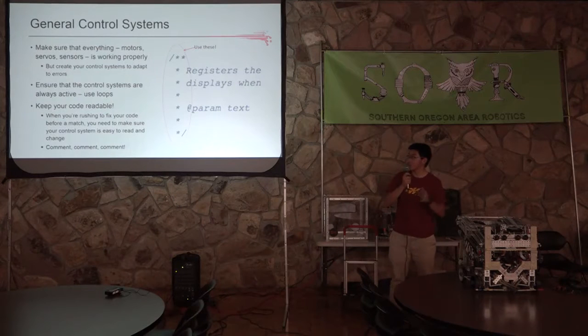You want to make sure you're always keeping track of all the components of your robot in your control system — all your motors, servos, and sensors — to make sure they're working properly so the control system behaves as it should. But at the same time, you want your control system to be adaptable. So if some motor fails at any point, the control system will know that and compensate for it and try to move without it.